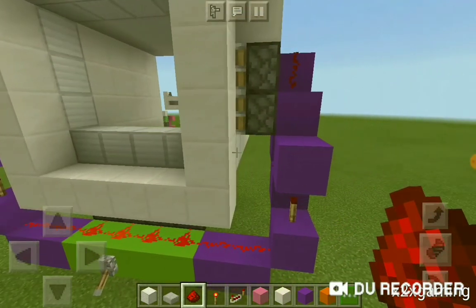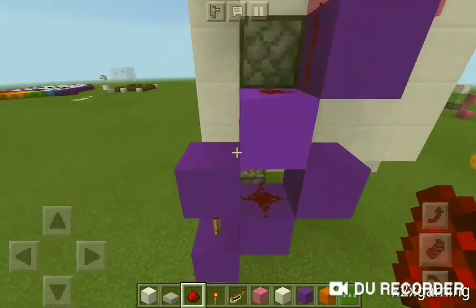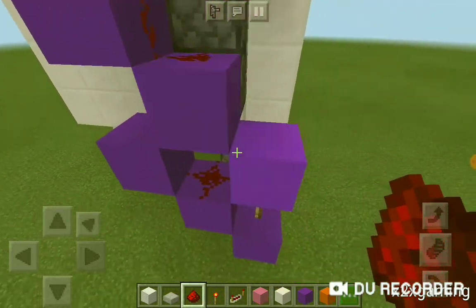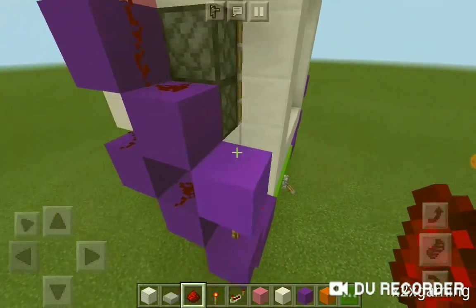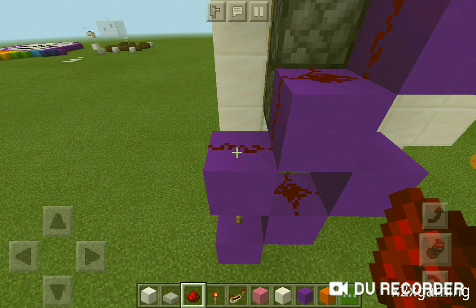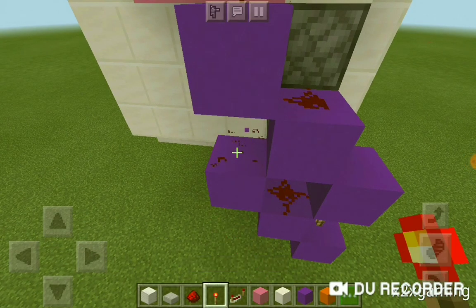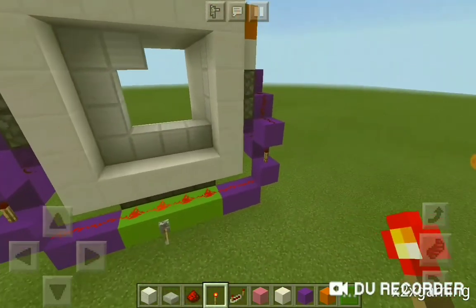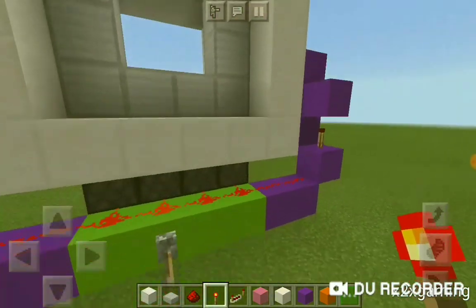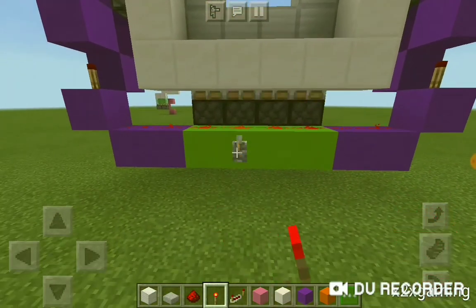It's not going to work because I didn't put the redstone torch. Now I'm placing the redstone torch over there - that is what makes it work - and one over there. We can remove the extra block we don't need. Now it should work - yes, it works! I'll flick it on, off, and on again. That's our frame done.